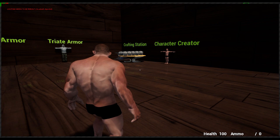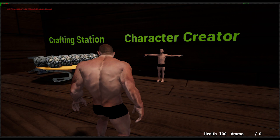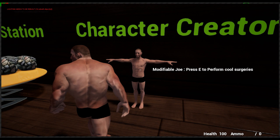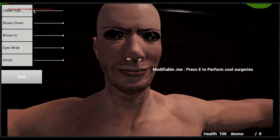Next thing on the list is the character creator prototype. Mixamo also gives access to skeletal mesh morph targets for some models, so I created a little editor here to prototype a character creator and use these morph targets. Here is modifiable Joe — press E to perform cool surgeries. Let's give him a smile, some eyes, and just put it all to maximum and see what it's gonna do. There he is, that's Joe. If we exit, we can see that it stays there and we have the new Joe.